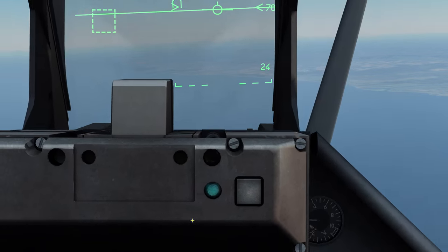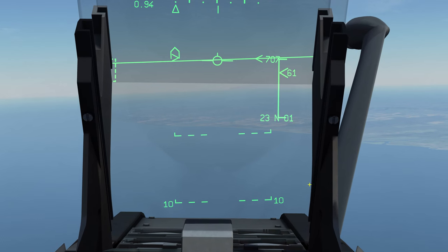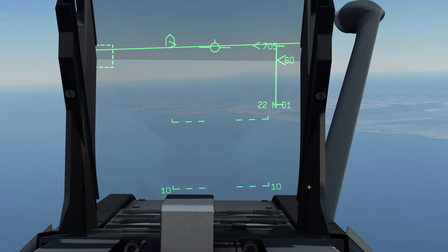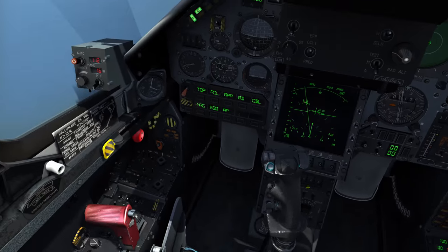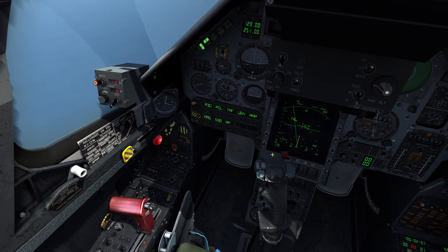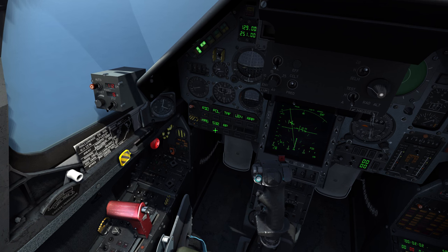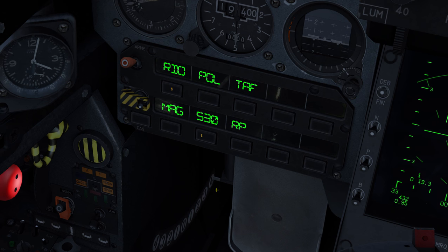Looking at the HUD, the target is currently 61 nautical miles away, which gives us plenty of time to get the Super 530 ready. We need to turn on the master arm, which puts the PCA into air-to-air fighting mode, and then we select the 530 — you can see it is now selected.